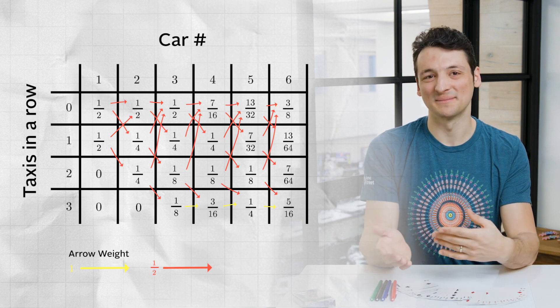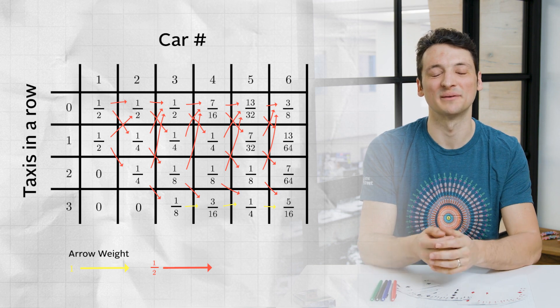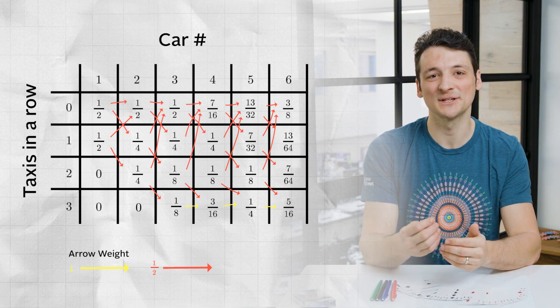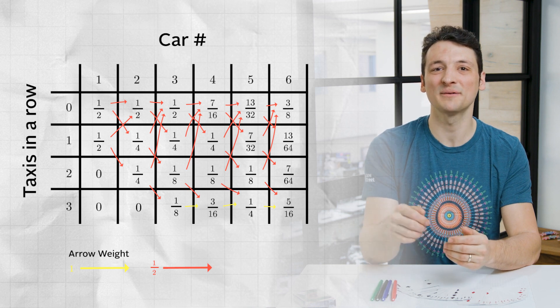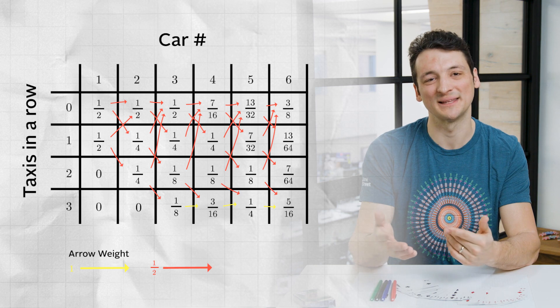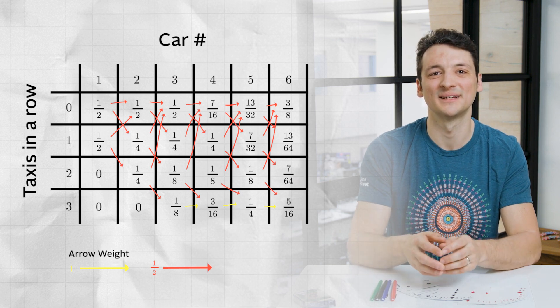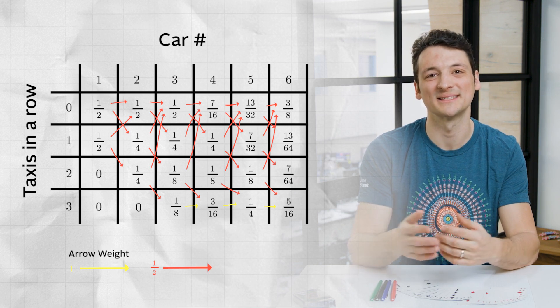Now we can fill in the next columns, and we can check that each column adds up to one to make sure we haven't lost any probability. The final result we want is the bottom row in the sixth column — this is the probability that when we get to the final car in the row of six, we have at some point seen three yellow taxis in a row. Filling all of this in, we get the final result of five-sixteenths probability that this happens.